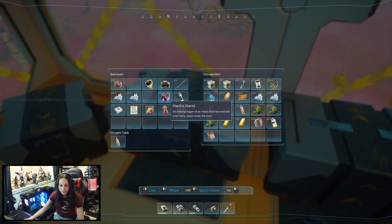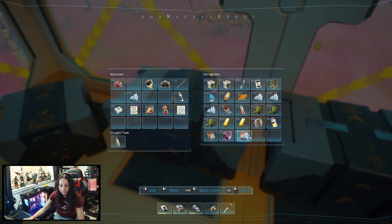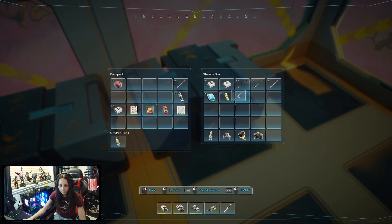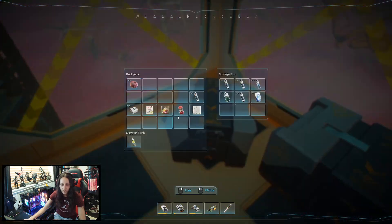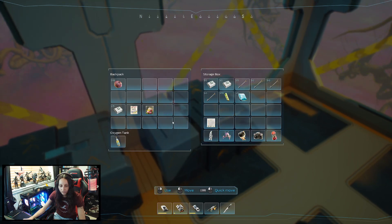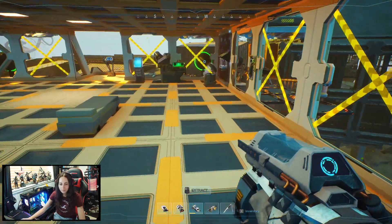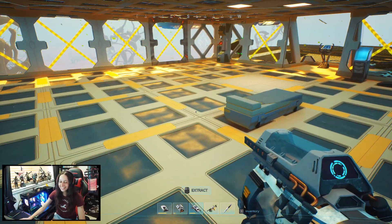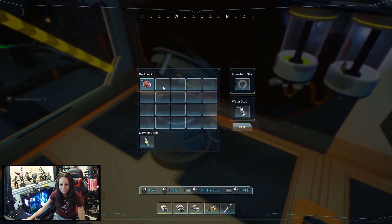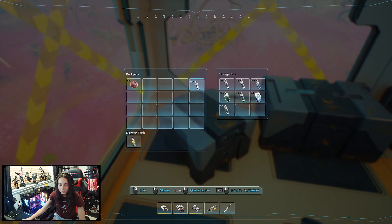Mantis gland. I've got loads of crystal as well. These little other bits can go in there for now. Drinky poos in there. Yeah, these are all just like decoration stuff, so for now they can all go in here. Look, the floor is clean! We have a clean floor. Don't cover these balls.